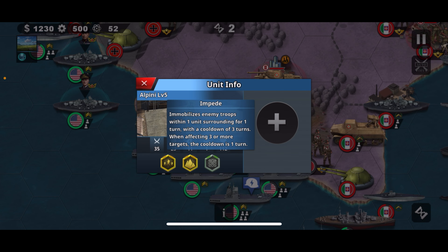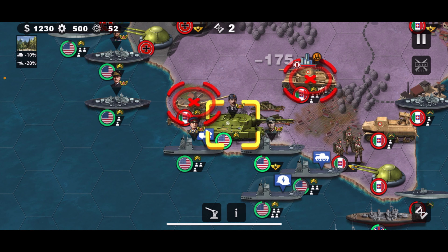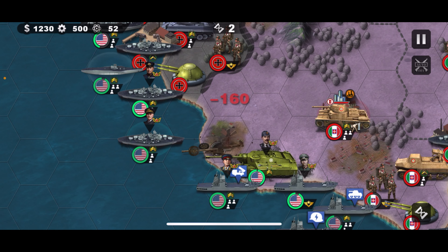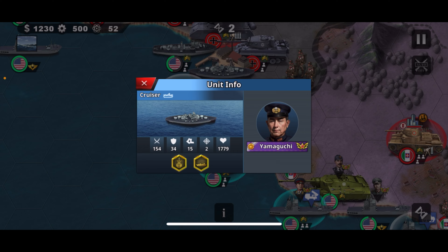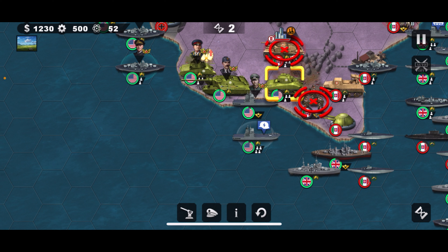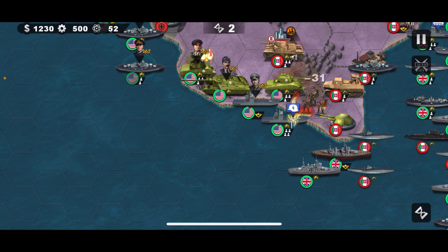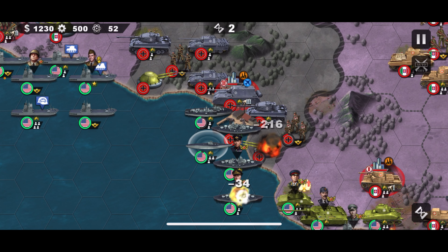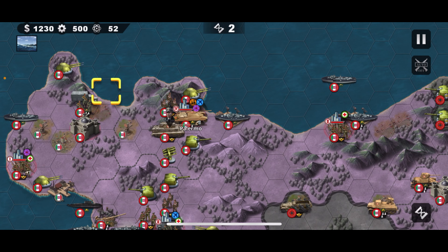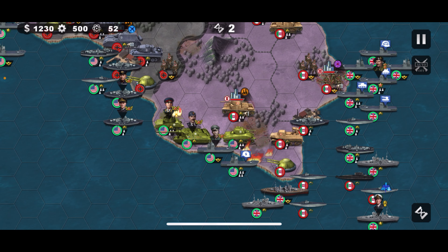Going into round two - notice that the Alpini units have used the Impede ability on Guderian, so he can't move this round. What I can do is attack with Bastico and try to get the rest of my units landed. I wasn't quite able to because he didn't activate his critical attack, but that's why we have the naval units here to help push the rest of our units on. After this round you're going to be moving the navy all around the island. We're waiting until we take this city, but it's a good start.